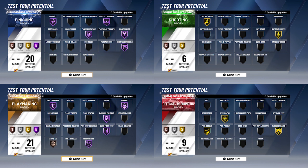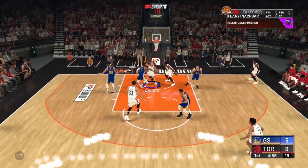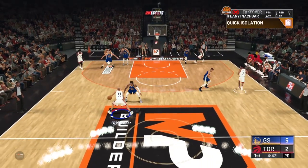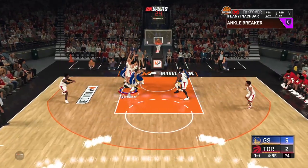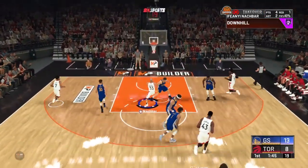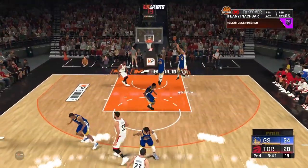For defensive and rebounding badges I went gold Intimidator — one of the best defensive badges you can have — Pick Dodger because you're going to be hit with a lot of screens this year, and I did not put on Clamps. I'm confident enough in my defensive skills and I have high enough lateral quickness and perimeter defense to stay in front of my man. Clamps really just shows you what direction they're going and gives access to some extra cutoff moves and bumps, so I went with those three gold defensive badges instead.